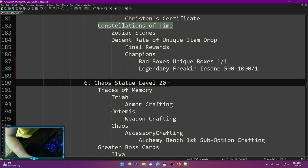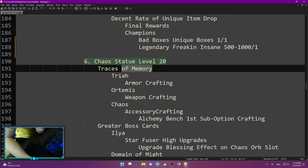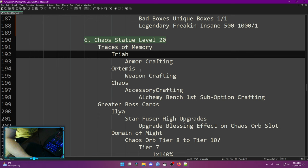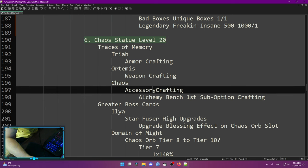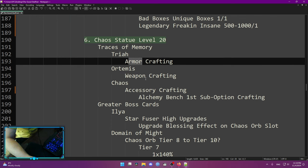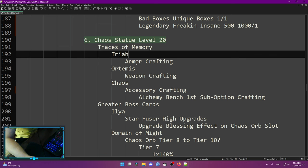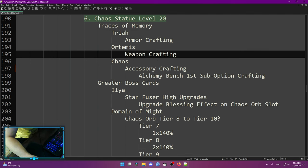After you reach chaos statue level 20, Traces of Memory become relevant. Those cards are used for alchemy bench crafting for the first sub-option. Three Drops Armor, Temis drops weapon, and Chaos drops accessory materials. You can do that alchemy bench first sub-option crafting early because you get these materials even without doing Traces of Memory — but Traces of Memory is where you grind when you need more. Go to the alchemy bench, press crafting, select one of your affixes, and you can see what things you can get when crafting with these materials.